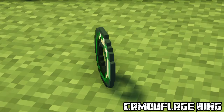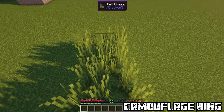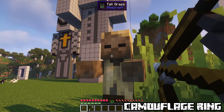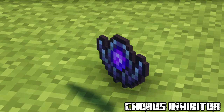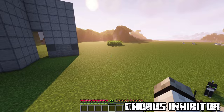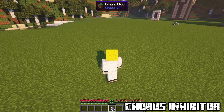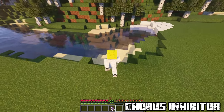Camouflage Ring. Grants the ability to hide in tall grass for one minute while sneaking. Slowly regenerates when you aren't using the ability. While in this state you deal double damage. Can be located in jungle temples. Chorus Inhibitor. Obtained in end cities. Now if you eat chorus fruits, a 30-second timer will start that will teleport you back to the location where you ate it. If you eat more chorus fruits during that activation, the timer will be increased by 30 seconds. It also removes all teleport damage.